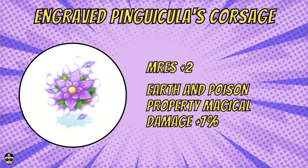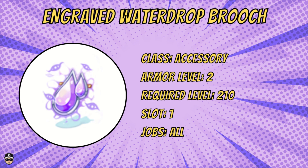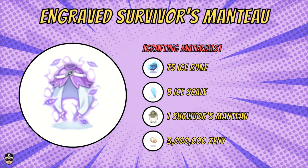I might actually use the Pingakula Corsage for my killing cloud build on the Shadow Chaser. Next is the engraved Water Drop Brooch. You need 50 ice rune, 200 fluorescent liquid, one Water Drop Brooch — which is dropped from a monster inside the Ice Varmints Biosphere — and 1.5 million zenny. Stats give you minus 5% damage from water property monsters, 5% HP, two M.RES, and 7% water property magical damage.